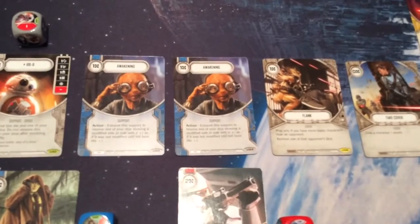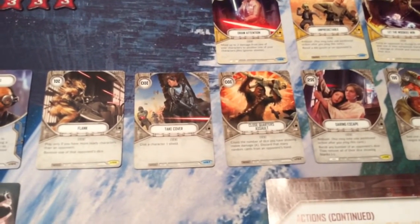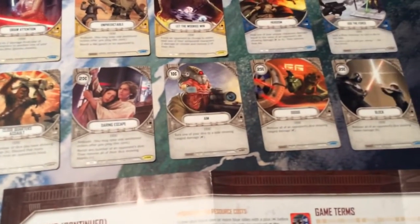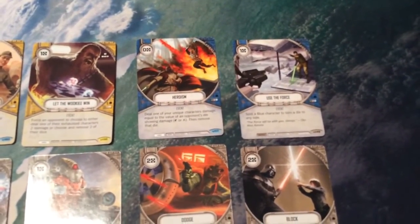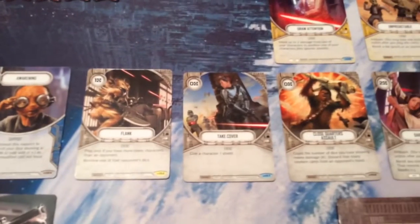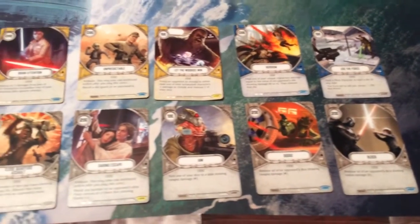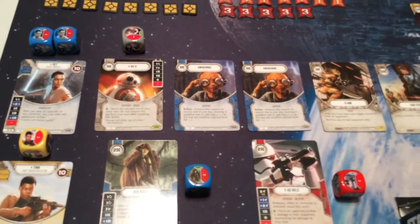The other cards that don't have dice with them are the support card Awakening, of which you have two. The gray ones, which can go in any type of deck, are Flank, Take Cover, Close Quarters Combat, Daring Escape, Aim, Dodge, and Block. We have a pair of blue event cards: Use the Force and Heroism. Two yellow cards: Let the Wookiee Win and Unpredictable. And another yellow, Draw Attention. These event cards are kind of like interrupts in some games — you play it, it has an immediate effect, then it gets discarded, as opposed to support cards which sit out alongside your heroes and can be used turn after turn. Upgrades get played onto characters.